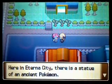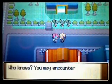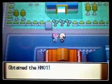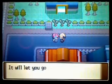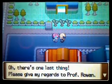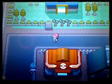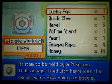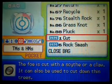Right now I'm not suspecting anything — maybe just another trainer or something. She will give you HM-1, which happens to be Cut. She knows Professor Rowan. To use Cut, you need to beat Gardenia first.